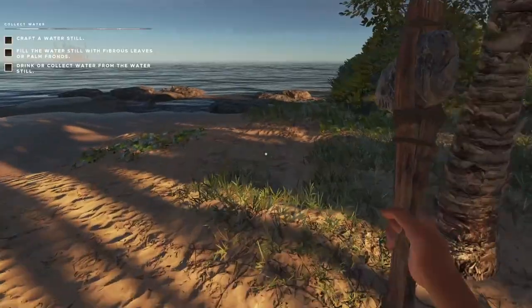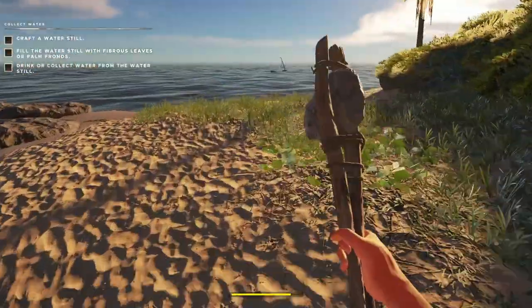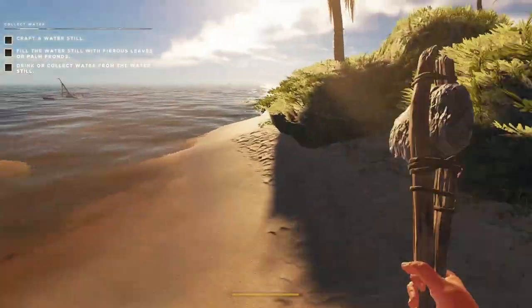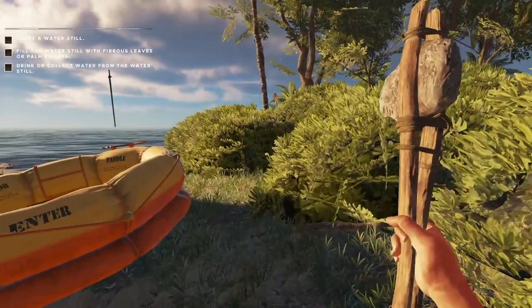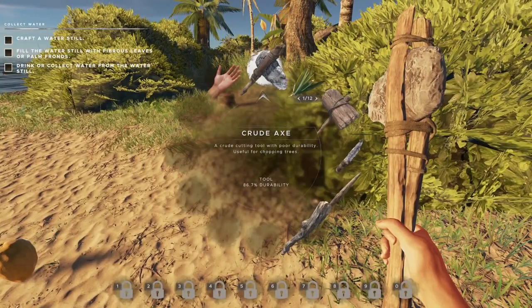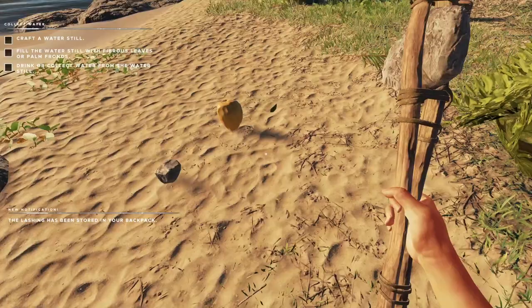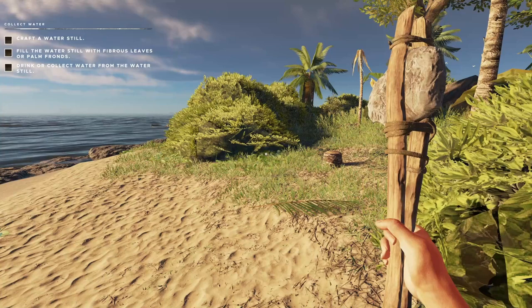Finding water is very important. In the next episode, we'll start going around exploring out in the water for cases that are carrying items. I've only got — oh, I've got 12 of them. I can definitely make more lashings. Let's see if we can make the coconut canteen — let's do that. Now we've got the coconut canteen.